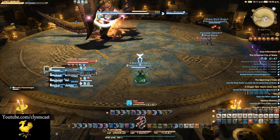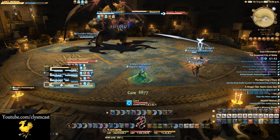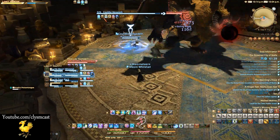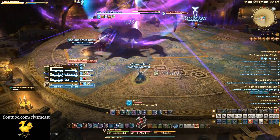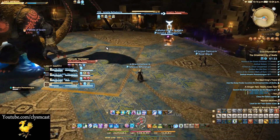The second of the un-telegraphed abilities is actually an eye beam. Occasionally the boss will face players even though the tank will still have enmity. You need to simply move sideways from where you were standing when he faces you, otherwise you will be hit by a line AOE eye beam that hurts quite significantly.